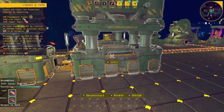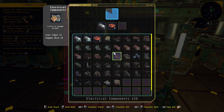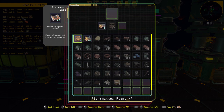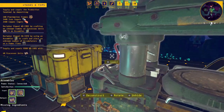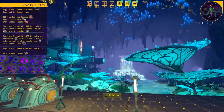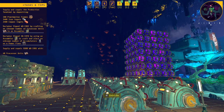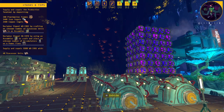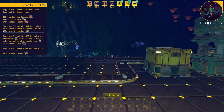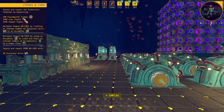These are making wires, this is making electronic components, and this is going to be making processing units which are going into this container at the very end. This is going to take a little bit. I'll bring you back when I have enough to maybe open up that door — let me take care of a few things first.